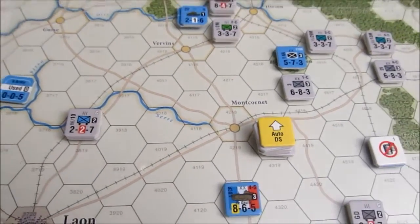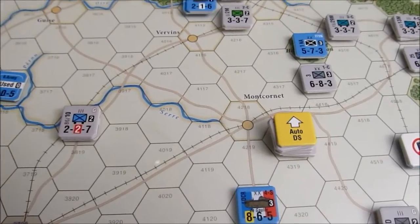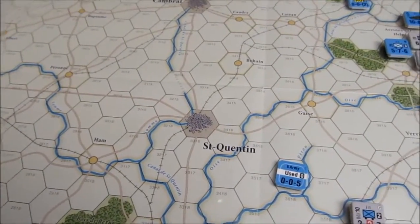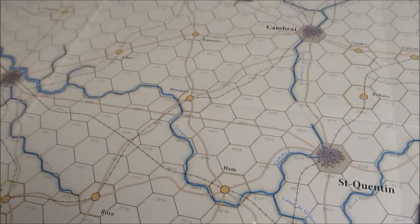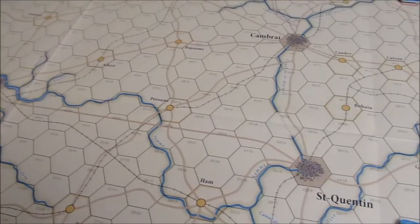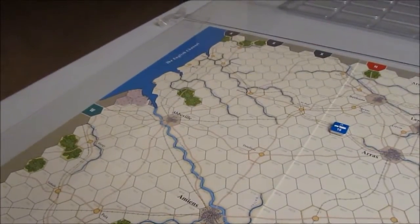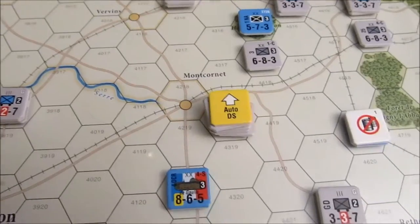You can really speed across the map using that if the French can't get some sort of solid defense together. An auto DS can be assisted by troop quality and an armor shift. So in these open hexes here without really any force or anything to negate the armor shift, there could be a lot of auto DS results and we could be at the coast in a very short amount of time. Very neat rule.